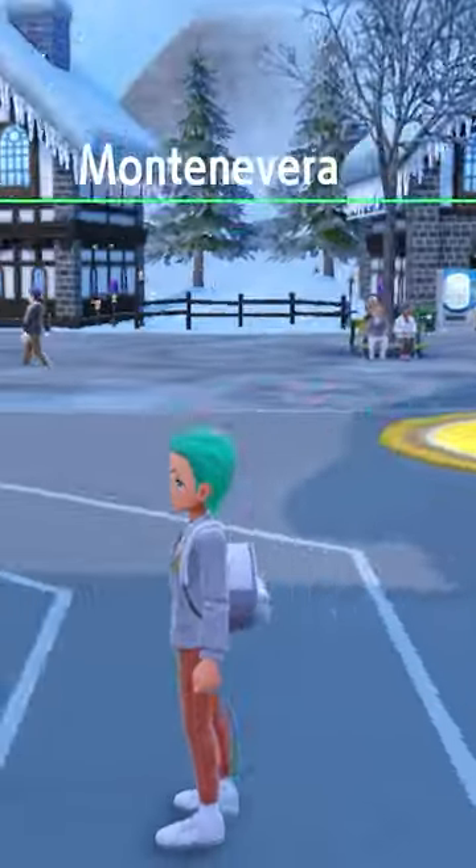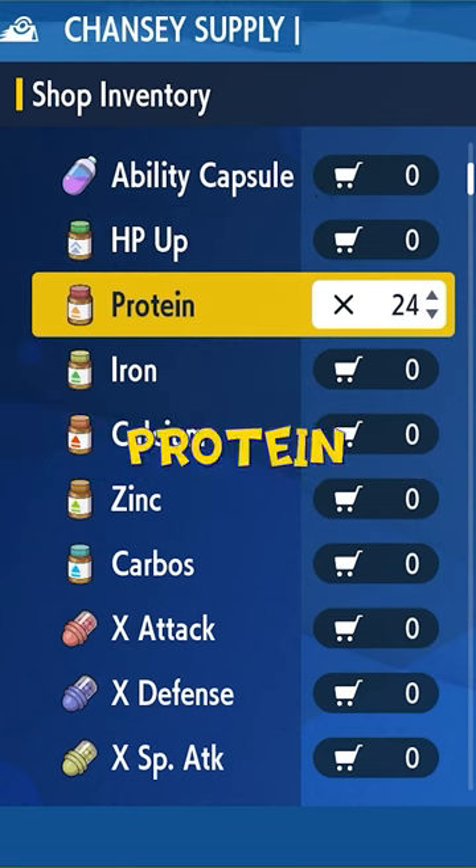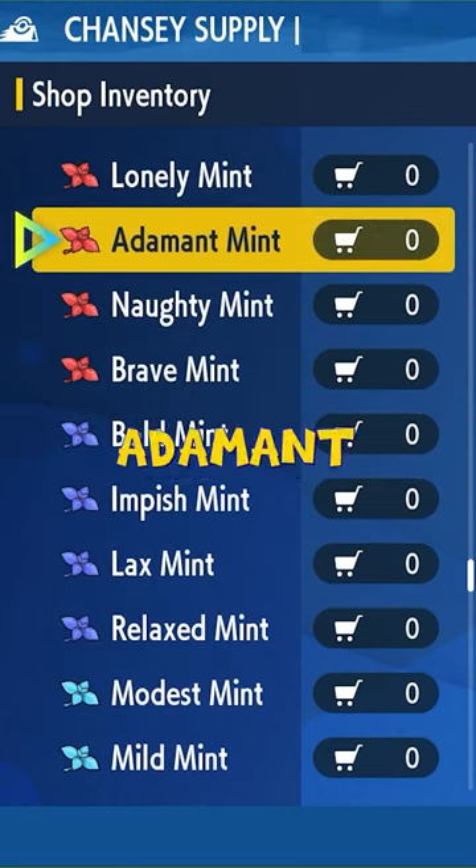Then head to Montenevera Town. Visit the Chansey Supply Store. Buy 26 HP Vitamins, 26 Proteins, 1 Zinc, and an Adamant Mint.